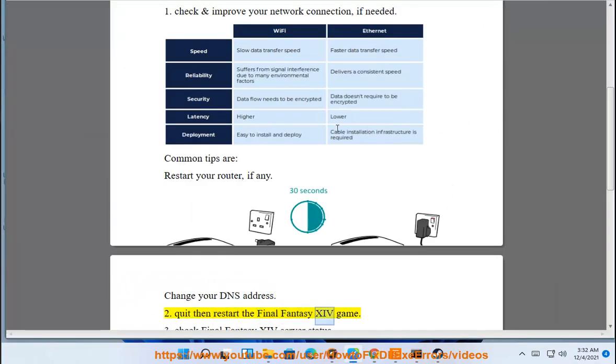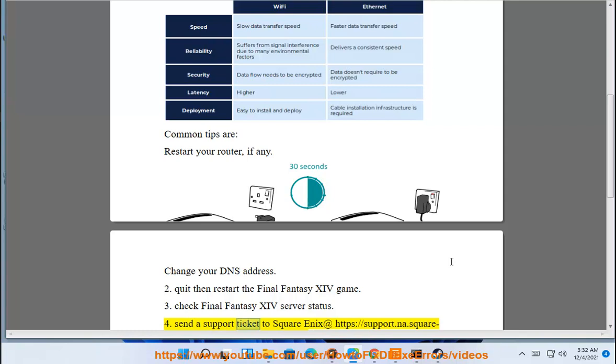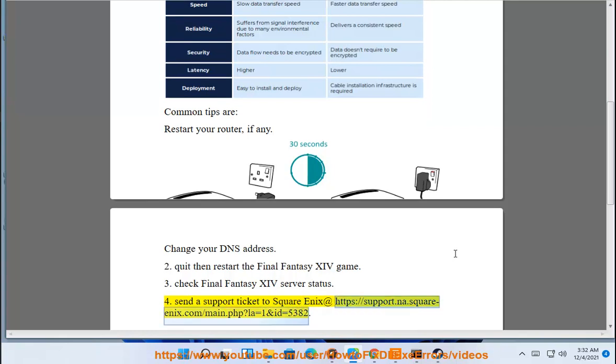Quit then restart the Final Fantasy 14 game. Check Final Fantasy 14 server status. Send a support ticket to Square Enix at https://support.na.square-enix.com/main.php?law=1&id=5382.